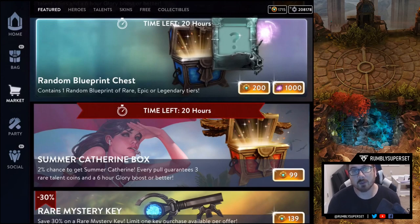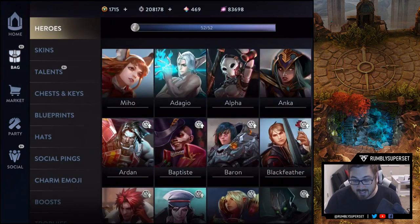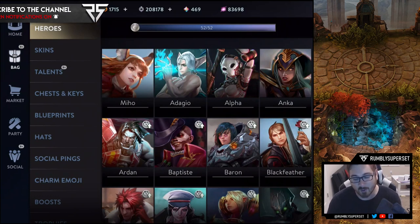Hey guys, we're back again. This time we're doing a different kind of video — a chest opening. I used to do this all the time back in the day, so I wanted to do it again. We're doing the random blueprint chest, which is a limited time offer from SEMC. You can spend 200 ice or 1,000 essence. For OG players like myself, we have an abundance of essence — I currently have 83,698.